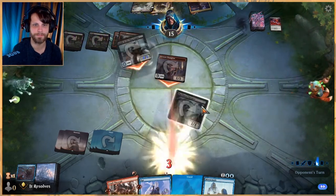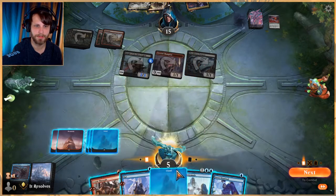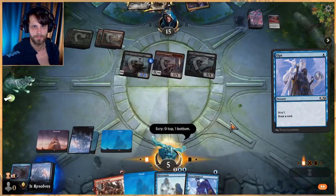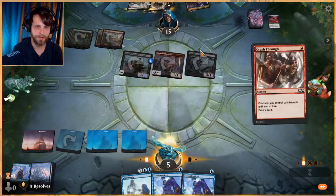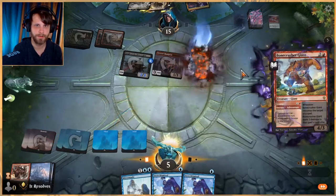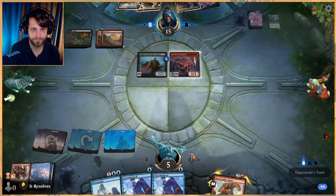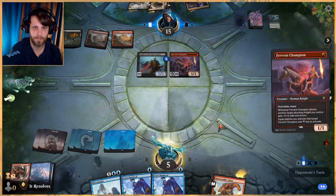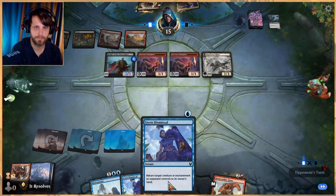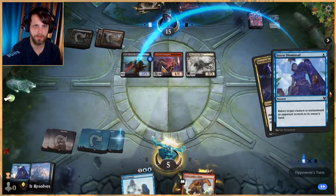So what could we possibly do? Let's Opt first — put that on the bottom, that's pretty helpful. Let's crash through, that's very helpful. Let's get rid of this and now we have double Stern Dismissal. Let's do that. I'm going to go ahead and bounce a couple things here just so they don't get the trigger on the Fervent Champion.